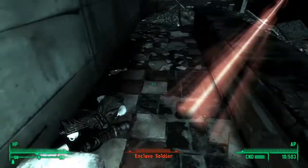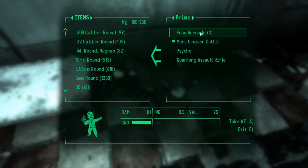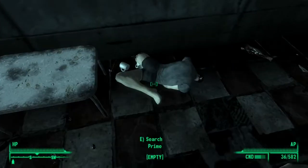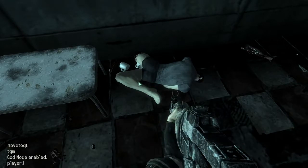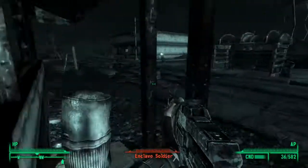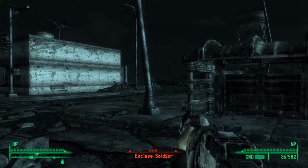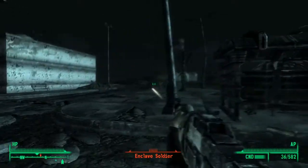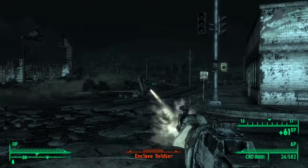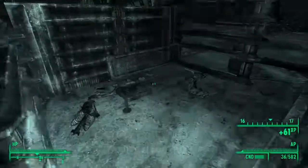This body should be somewhere — there he is. You'll get 500 bottle caps, and I'm just going to loot everything. You'll get the Hualong Assault Rifle. Now I'm just going to take out these enemies. And that's basically it.